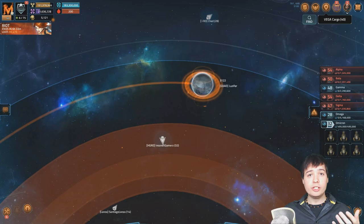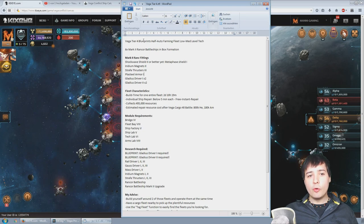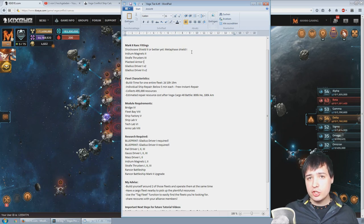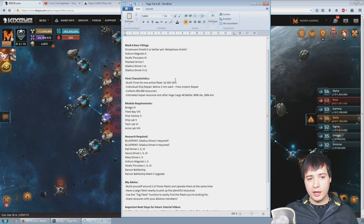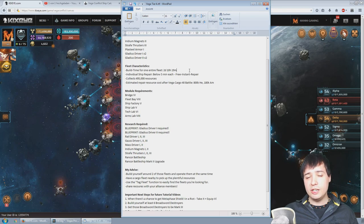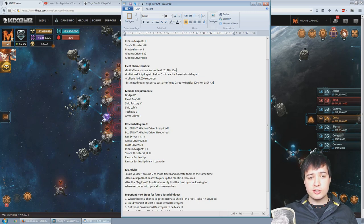Here we are with my document of thoughts and requirements for this fleet: Vega tier 4 blueprint half-auto farming fleet, low to medium level tech. Six times mark 2 Rancor battleships in a box formation, fitted with Shockwave Shield level 2 — or better yet Metaphase Shield level 1 if you have it — Iridio Magnets level 2, Straight Thrusters level 3, Play Steel Armor 1, Gladius Driver 1 twice, and Gladius Driver 2 twice. Build time for one entire fleet: two days, 10 hours, 19 minutes — mostly because of the Gladius Driver level 2.